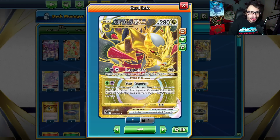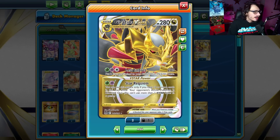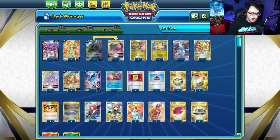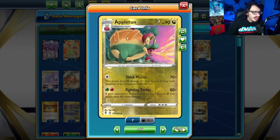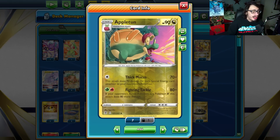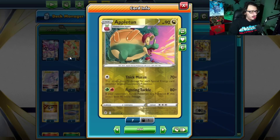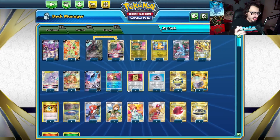Giratina — Lost Impact is also good. 280 damage. Great way to knock out a V-Star Pokemon in one hit. Very nice to have. We're not playing Giratina V even though we could, because we already have Shred. And we got Applin — Thick Mucus, 70 damage, discards 3 special energy on your opponent's Pokemon. This card is insane against Lugia V-Star. It's one of the best attackers in the Lugia matchup. Lugia's beatable with Goodra too, but Applin just one-shots, which is just kind of mental.